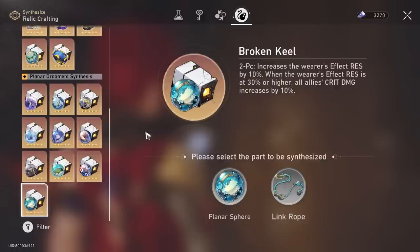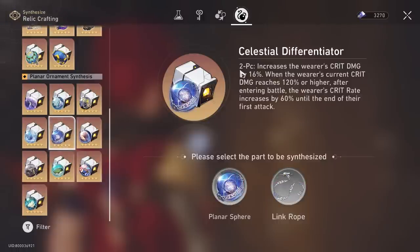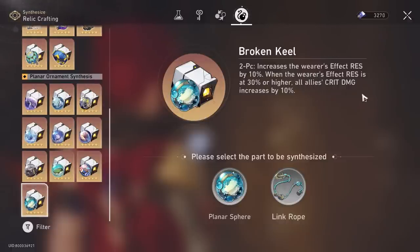The other option is Broken Keel and Celestial Differentiator. The argument for Celestial Differentiator is if you care specifically about that 16% crit damage — more selfish — but Broken Keel allows you to give crit damage to your entire party and 30% effect resistance. Although you only need about 20% from sub stats, a bit more effect resistance does add consistency to your runs especially if enemies have a lot of crowd control. My choice: I would choose Broken Keel over Celestial Differentiator just for the fact you can give everyone that 10%.